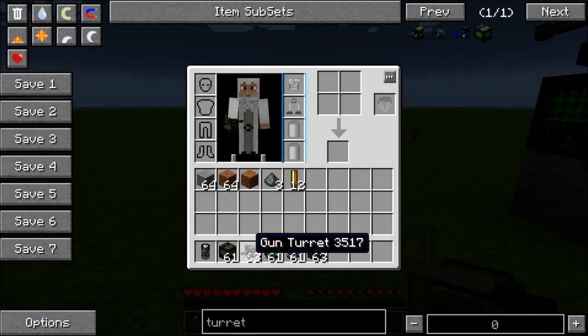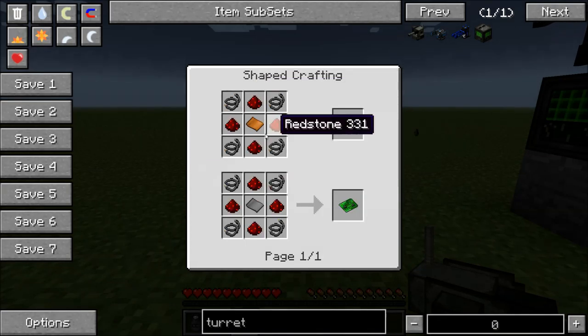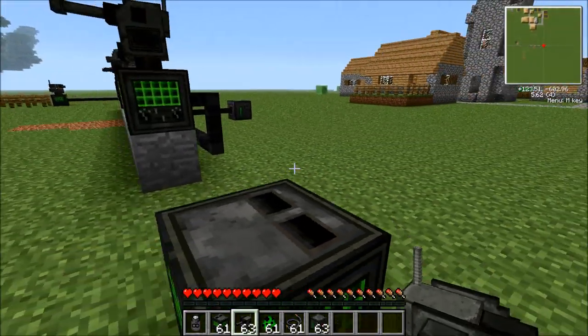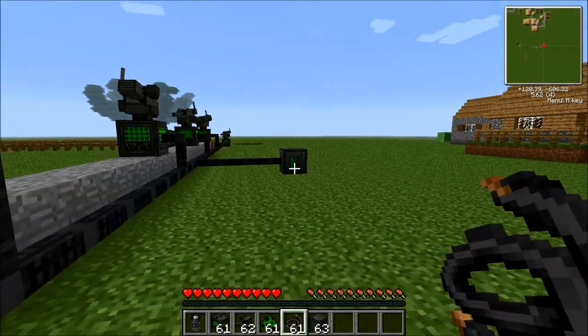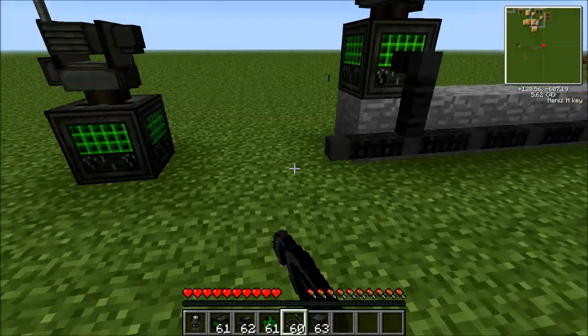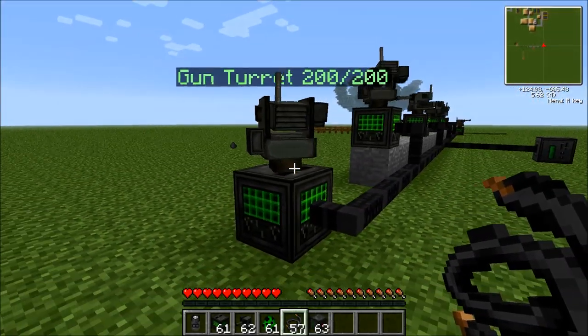Now to make the actual gun turret itself, you're only going to need four steel and a basic circuit. So it's relatively cheap for how efficient it is. Then you just connect it to a power source — I just have an infinite battery there. As soon as you connect it, it should start to rotate.